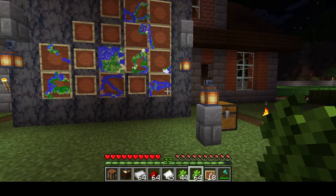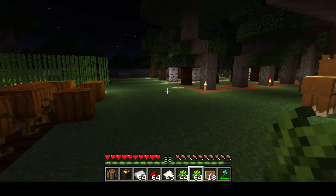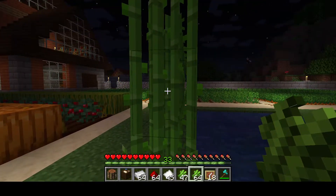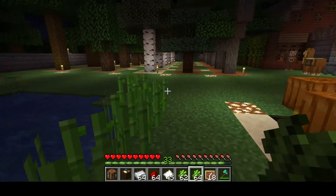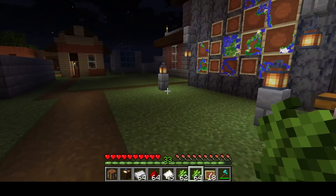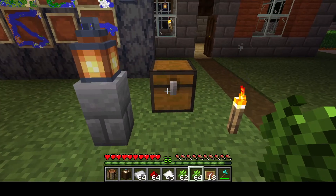The other kind of map is called an explorer map, and these can only be purchased from a cartographer. A cartographer is a villager that has access to a cartography table. Once you visit this cartographer, you can purchase special maps called explorer maps.